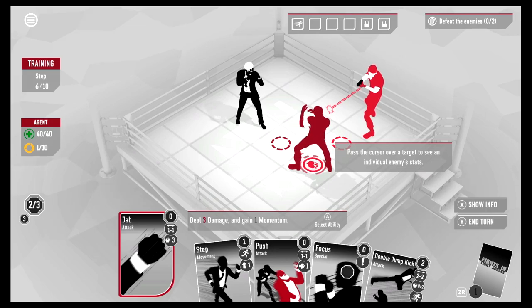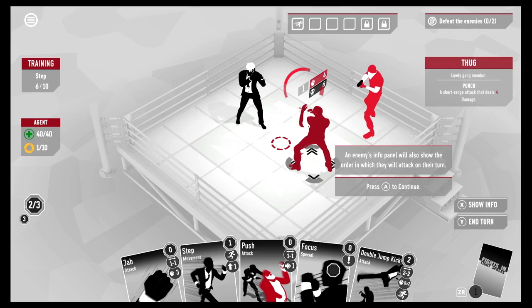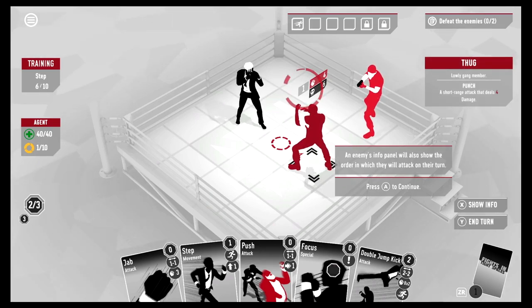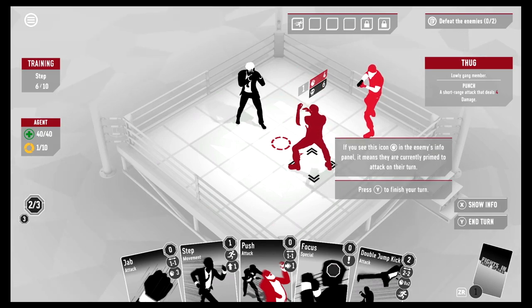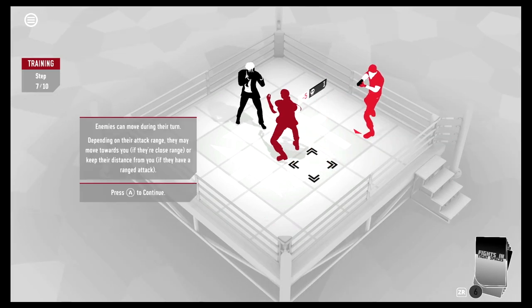Pass the cursor over a target to see individual enemy stats. An enemy's info panel shows the order in which they'll attack on their turn. He's a thug — a lowly gang member. Punch: short range attack dealing four damage. If you see the fist icon in the enemy's info panel, it means they are primed to attack on their turn.